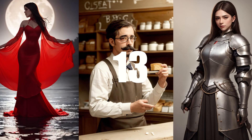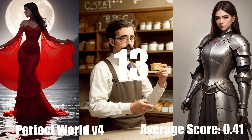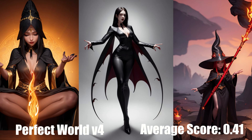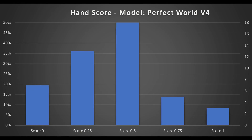Next, in 13th place, we have Perfect World version 4, with an average score of 0.41. Not only was Perfect World not good at hands, it seems to suffer from other defects and issues relatively frequently as well. Considering it was updated around a month ago, this performance does not stack up well against its contemporaries. Much like an uninspired coming-of-age movie like the innumerable American Pie sequels, Perfect World tries to distract from these faults with big, bouncy distractions.